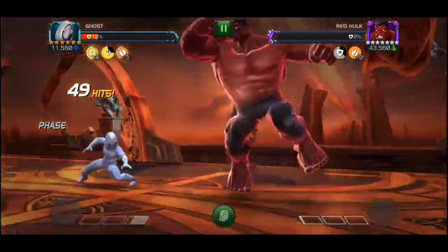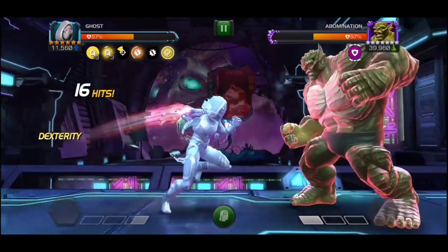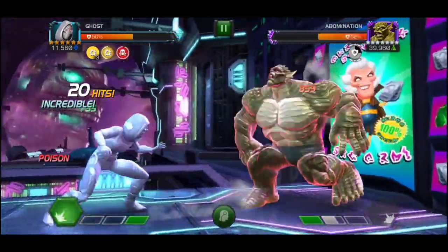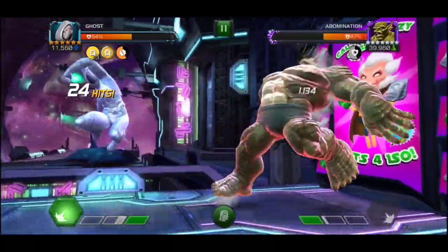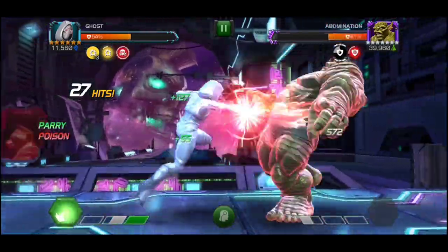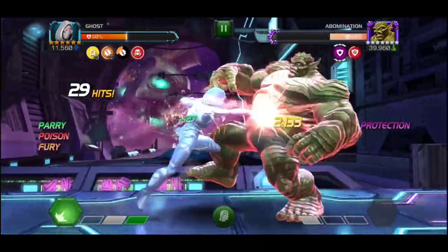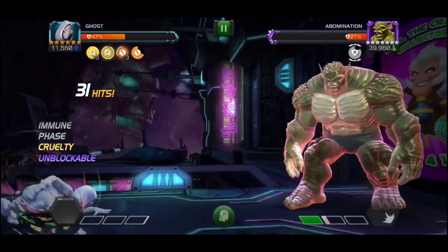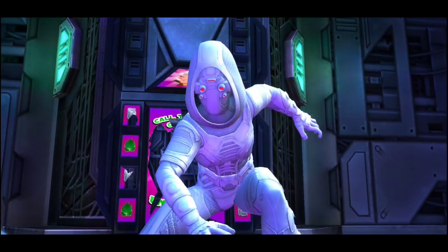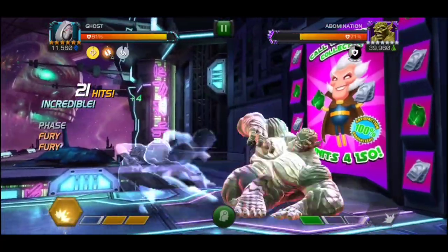If you ever get a debuff on you, just phase it — get that passive fury — and boom, this node is just done. I love Ghost's kit. Going back to the Abomination fight, I recorded this about three or four times for this video because he has poison on me which I can phase off to get passive cruelty. I got a lot of massive SP2 hits in this fight. You guys see 49 crit out of the last one — Ghost is just so good, man.